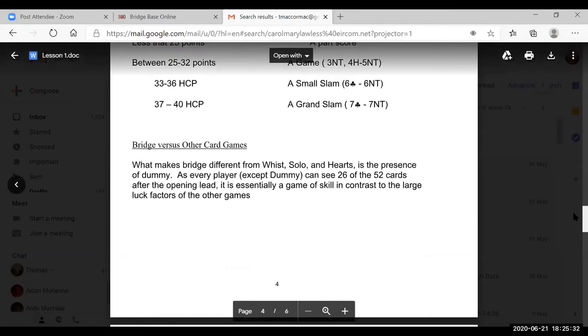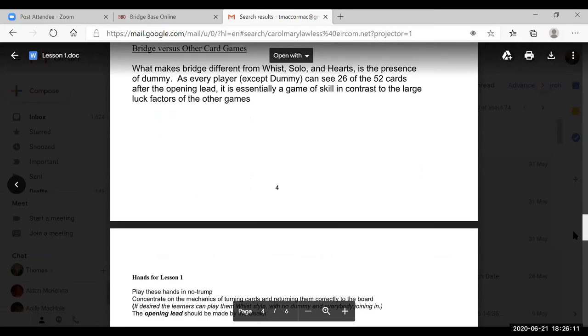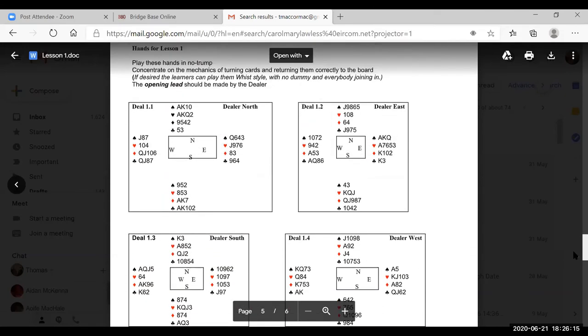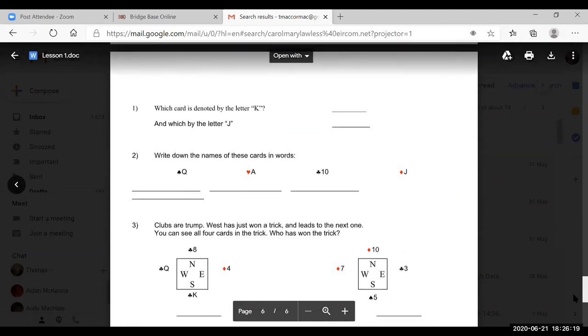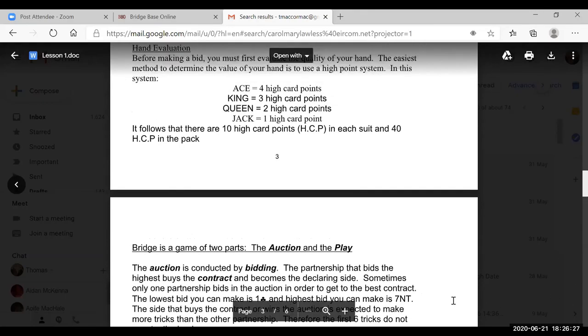What makes bridge different from whist, solo, and hearts is the presence of the dummy. We have to introduce the dummy hand straight away because there's no other way to teach bridge remotely without it. After the opening lead, every player except dummy can see 26 of the 52 cards — making it essentially a game of skill, in contrast to the greater luck factors in other card games. Introducing a dummy reduces luck and increases skill.